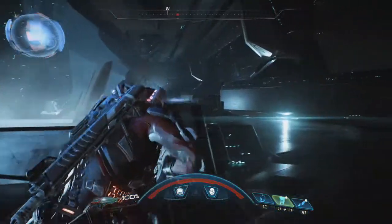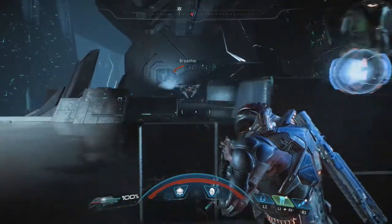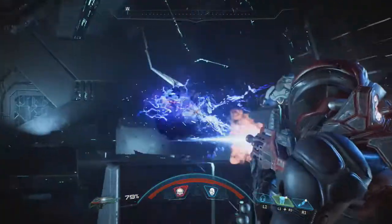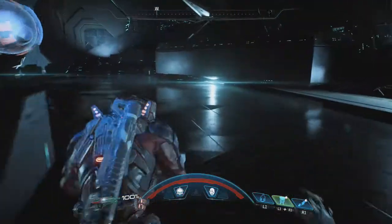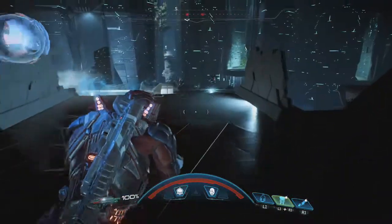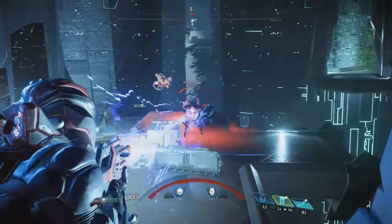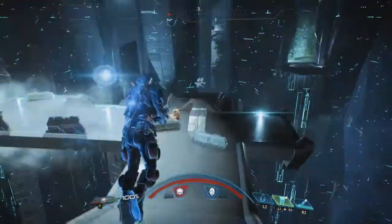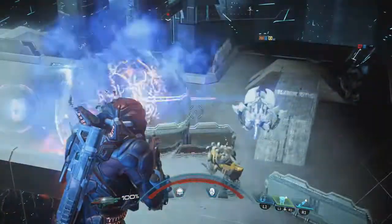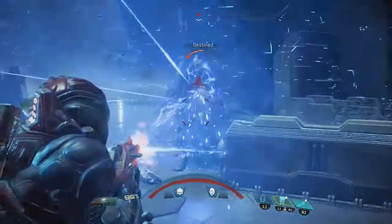After this fight you'll walk through a couple of areas, activate some consoles, and go through bridges. Once you get to the next area you're going to fight an Ascendant, a couple Anointed, Destined - the usual bunch of Kett enemies. There's not much variety; it's usually the Kett and the remnants you fight throughout the story.